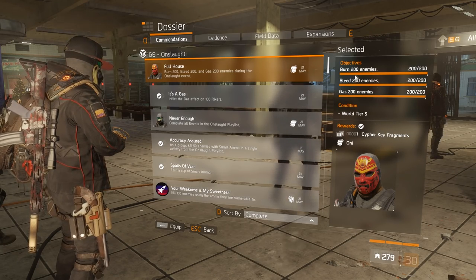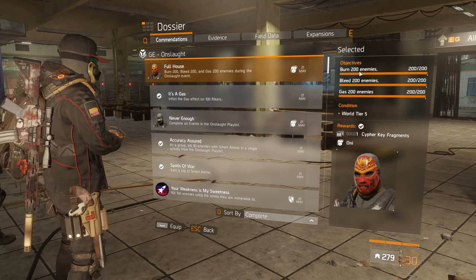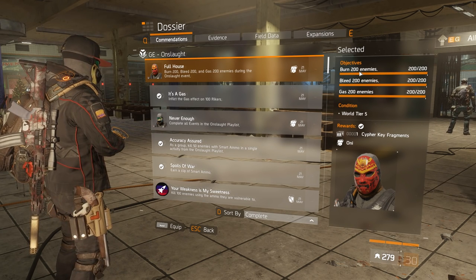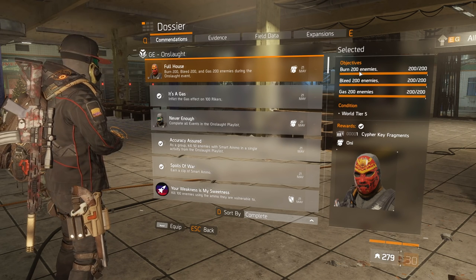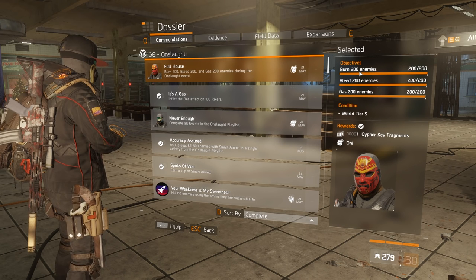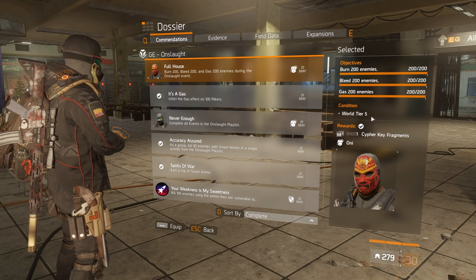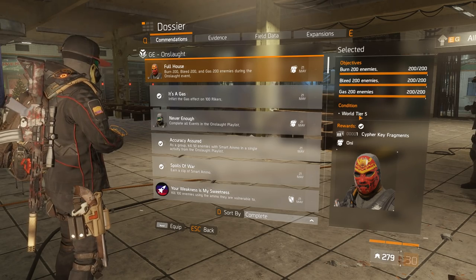For the Oni mask, you have to burn, bleed, and gas 200 enemies. I'm pretty sure you can only apply one status effect to one NPC, so don't try to make multiple effects on the same NPC — I tried it quickly and it didn't seem to work. To do that you only have to be on World Tier 5; the difficulty doesn't matter.